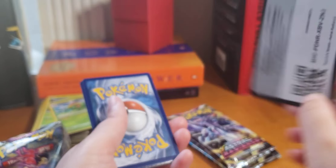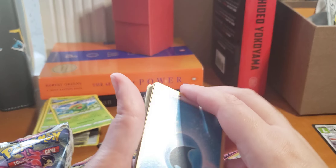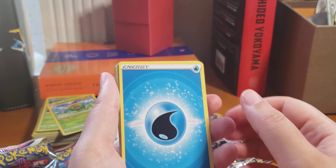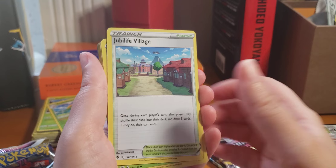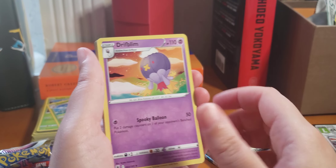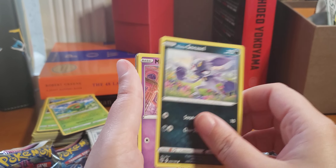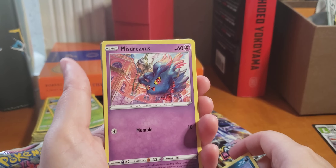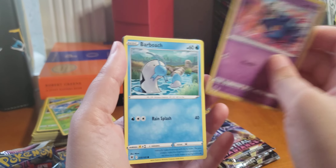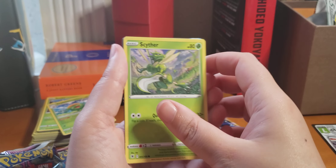Promo — if you want it — two, three, four. Energy, Trainer, Dartrix, Drifblim, Ralts, Sneasel... oh, there's a good one back here. Oh shit. Misdreavus, Barbwak, Scyther.